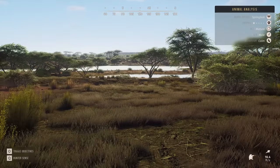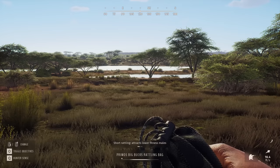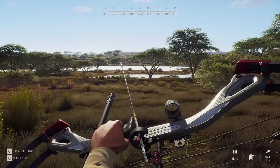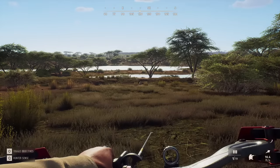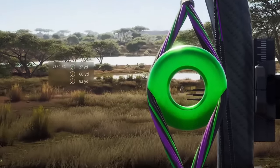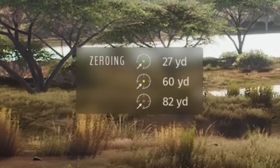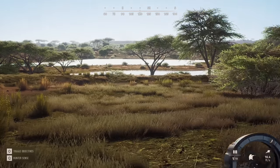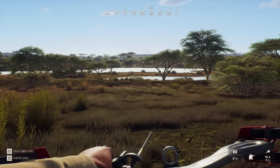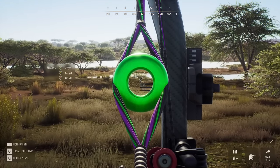I do want to talk about the bow. I spent quite a bit of time doing some practice reps at the Nez Perce range because I really wanted to get this right. When we draw this back, we see the zeroing for all three pins on the left. The top pin is 27 yards. He is probably approaching that range. Maybe when he clears that brush we'll try to go for this, and there is a little crosswind so we're gonna want to aim just a little bit to the left.